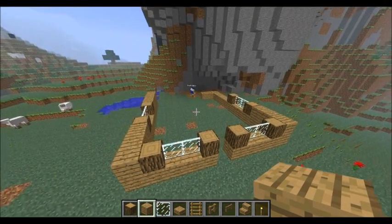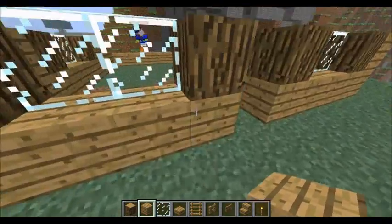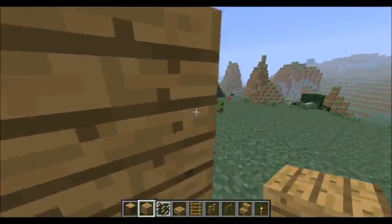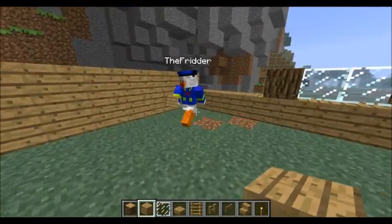Double click space to fly, shift to go down, and space to go up. Double click again to disable flying. Whatever you have in your inventory slot is accessible out here.